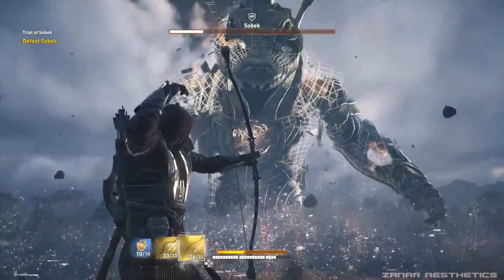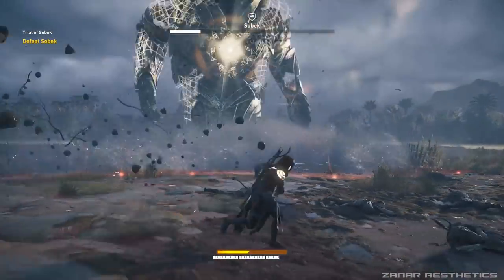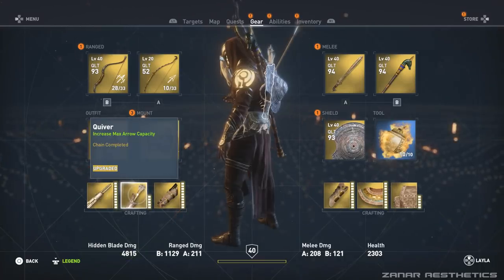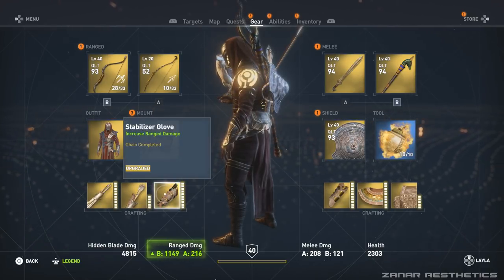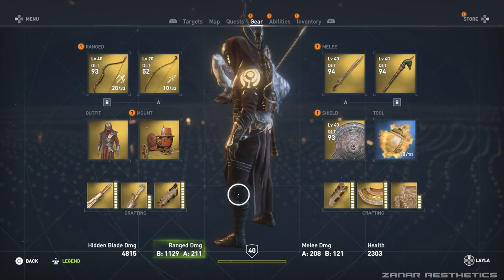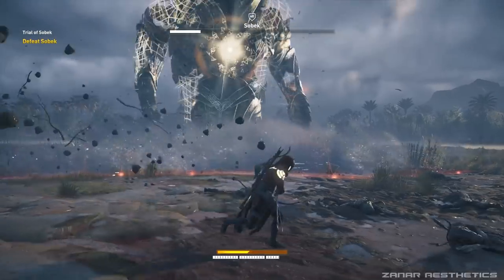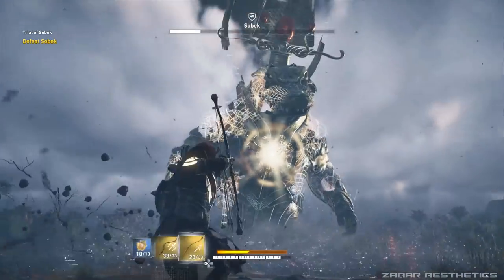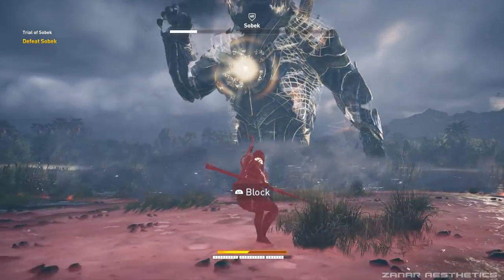While you shoot Sobek with the bow you will also get health, which is why it's so important to have weapons that make you regain health. A third tip is to have boosts on your damage and arrow capacity for the bow and weapons. Remember the event only lasts one week, so you still have time to customise your character, but this is not really necessary as it's not a hard boss. If you switch to easy and have weapons that grant you health, you should be okay.